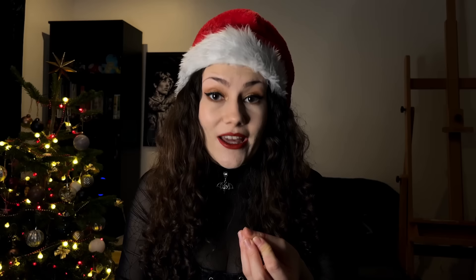Community Time Project fixes this problem. Whenever your sim comes back from a community lot, the game sort of remembers at what time they left, and then it calculates the amount of time you have to wait for your sim to come back home. It gives you a nice little pop-up telling you how much time actually needs to elapse. It's a really great mod — I use it personally, I'd recommend it to anybody.